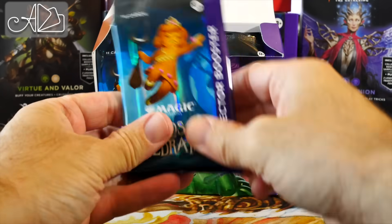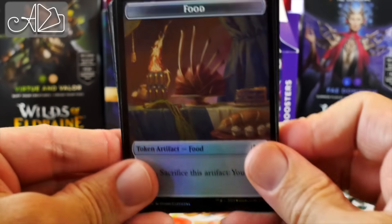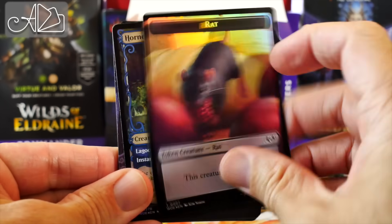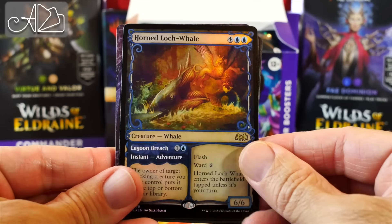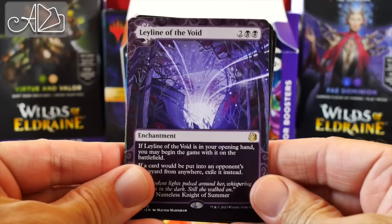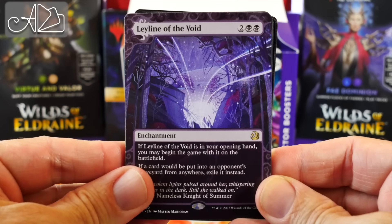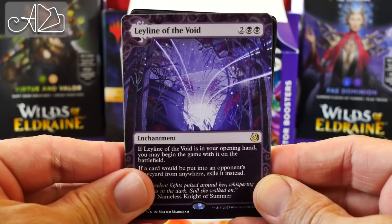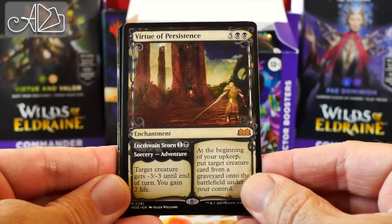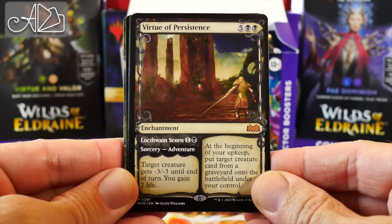Here we go with pack number one. Starting things off with a food token on one side and a rat on the back side. Horned Loch Whale, with the alternate art treatment. Looks good. Leyline of the Void — a rare from the Enchanting Tales bonus sheet included here. I'm sure we'll see a number of these that will see play. Virtue of Persistence, one of the new enchantments. Oh, that's really good.